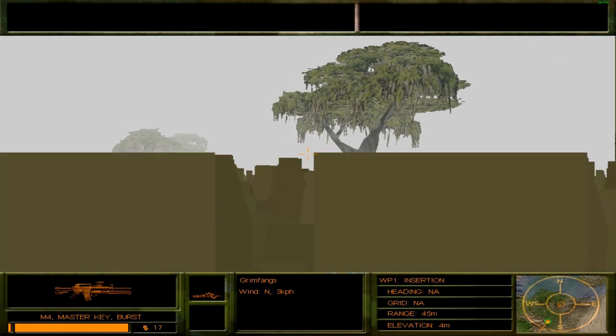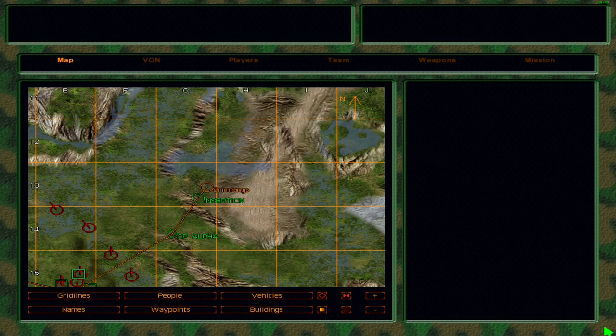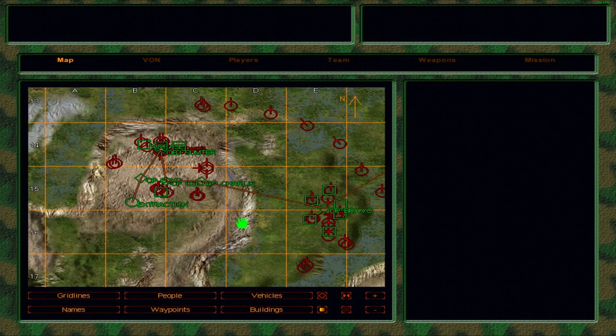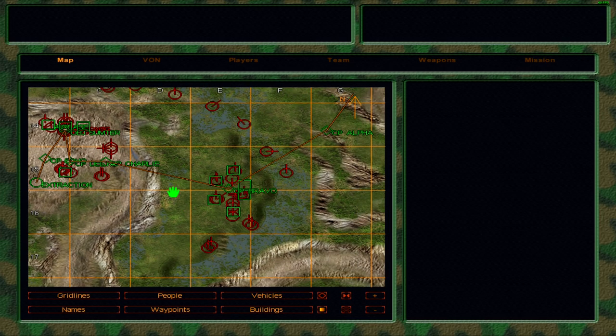King Six to all elements: locate the hostages and secure them for extraction. Okay, first I'm going to check where the hostages are. Alpha team moving in. So that's Objective Sumter — that's where we need to go. Why are we going in through here? That's my question.